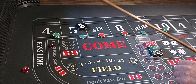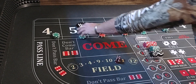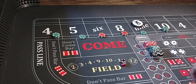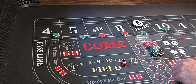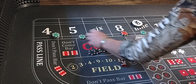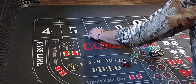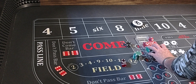Coming out, here we go. Snake eyes — no help. 5-4-9, 9 will be the point. Here we go. 2-1-3, 6-1-4 — Big Ben! That's got $250 on it, that's going to pay $500. Take it all down, take a look at the rack. We're at $2,526.